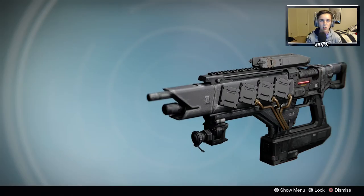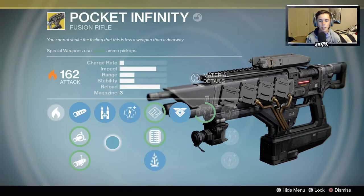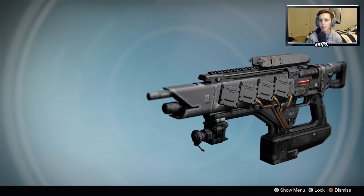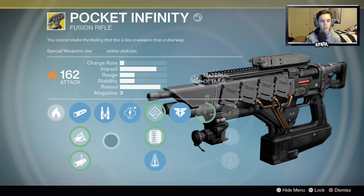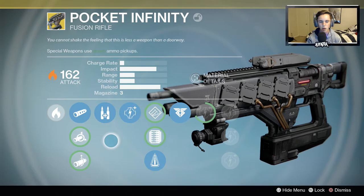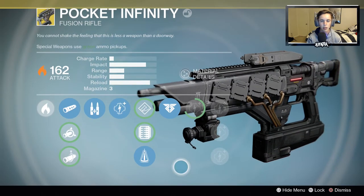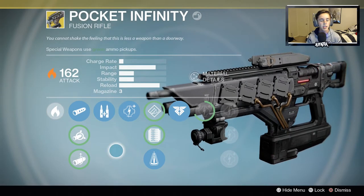Do you guys even remember what this gun is called? I got this a few weeks ago in a package. This gun is literally just hidden — no one uses it, no one really talks about it. It's the Pocket Infinity exotic fusion rifle from Year One, which I'm pretty sure you got from opening a package in Year One, like the Thorn and the Invective and all that.